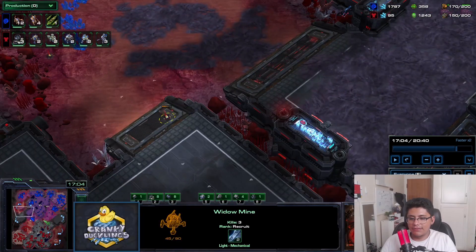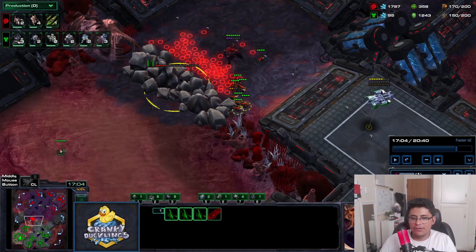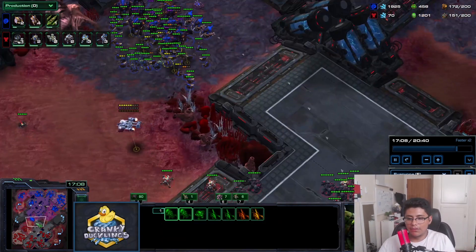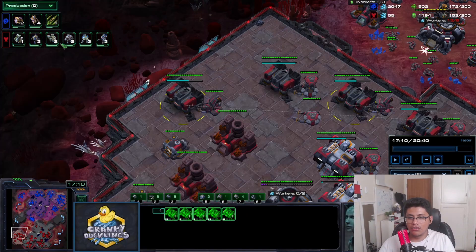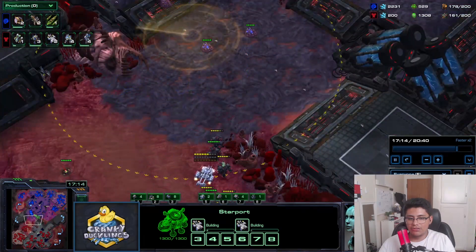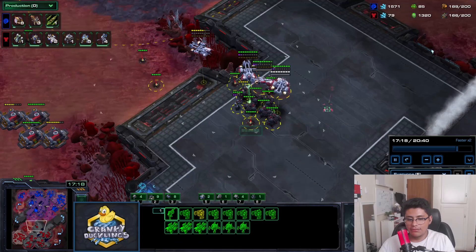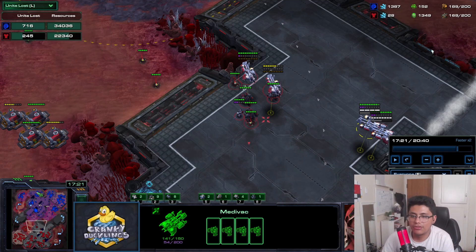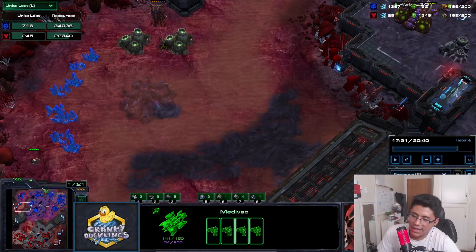I have random mines around the map - on top of a sensor tower I have a mine. I can see the HP of a rock and know my opponent's position. I queue more liberators. Now that my opponent has retreated and stopped attacking, it's time to do some eco damage after killing this base.